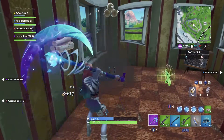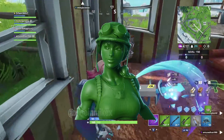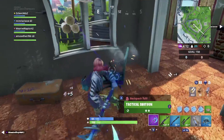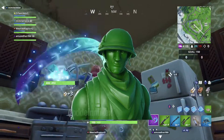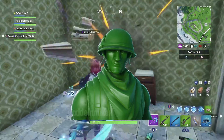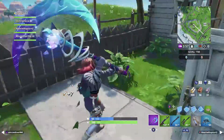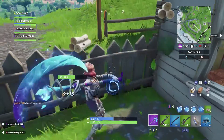Following on from that we have the Toy Trooper, which is the girl version of this set. It reminds me a bit of Toy Story. After that we have the Plastic Patroller, which is the male version of the green men sort of skin. Pretty unique — it looks like they're just from Toy Story, but I don't really like them that much, they look a bit ugly.